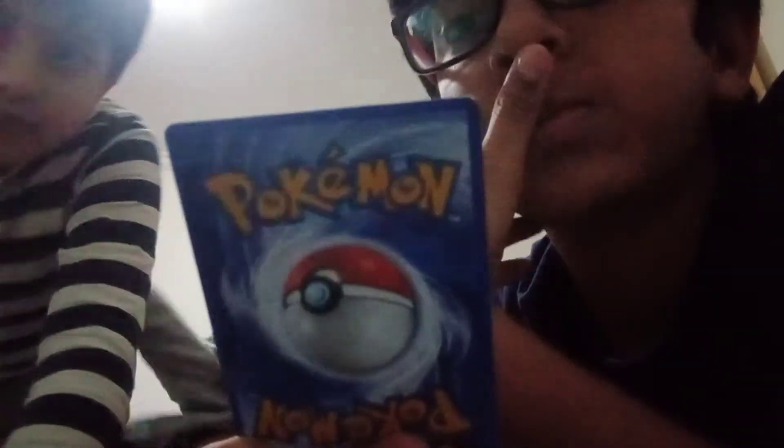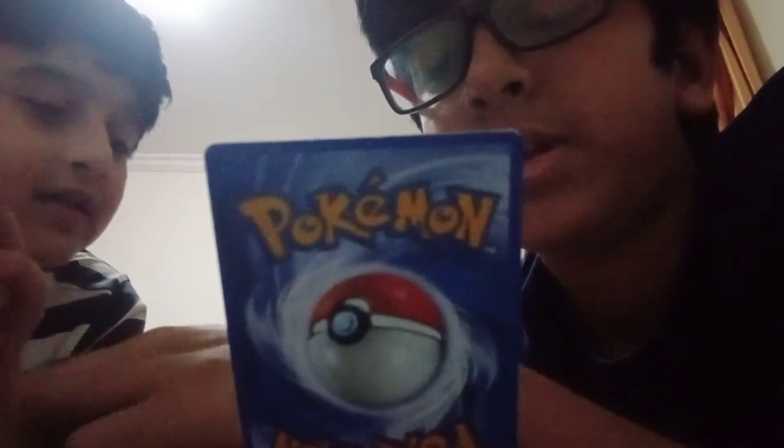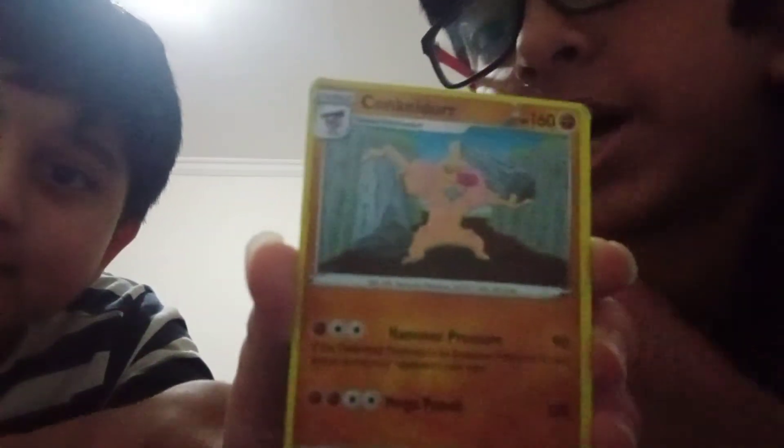Then Orbeetle — it's a Psychic or Ghost type Pokemon and it evolves from Blipbug. A Bouffalant — it doesn't evolve from anything and it's a Normal type. I think Bouffalant evolves into Tauros — who knows. Conkeldurr — it's a Fighting type, it's the last evolution, and it evolves from Gurdurr.